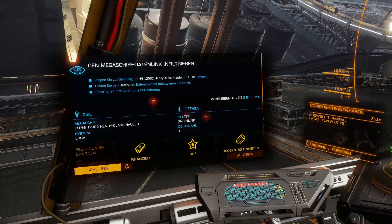There I am again. All good things come in threes, so the third mission we want to do with our new ship, the Diamondback Explorer, is the data link of a mega ship infiltration.